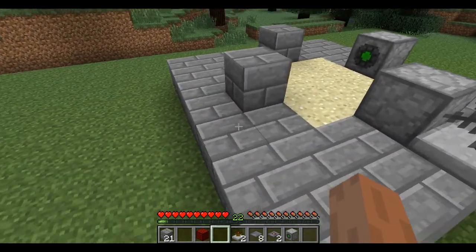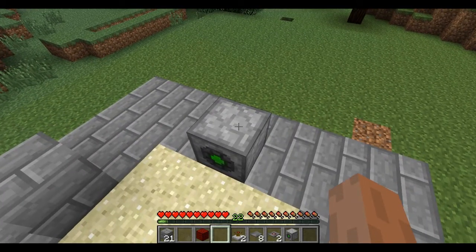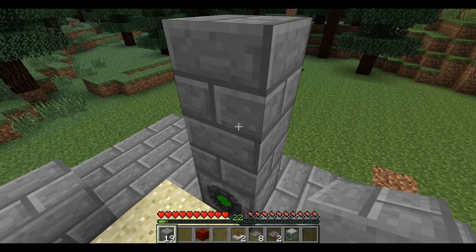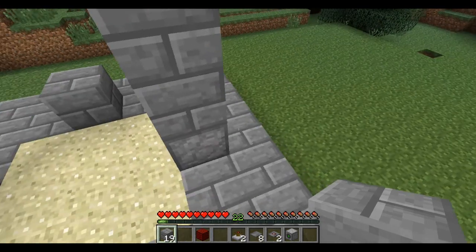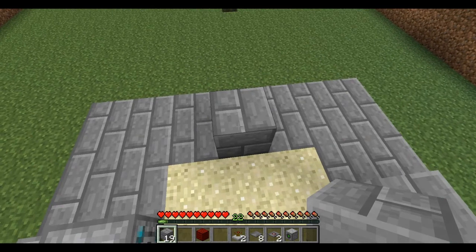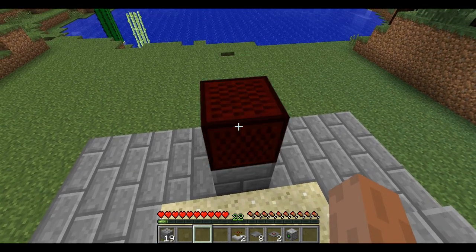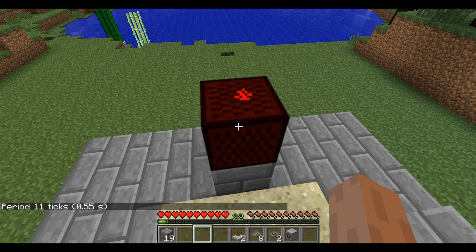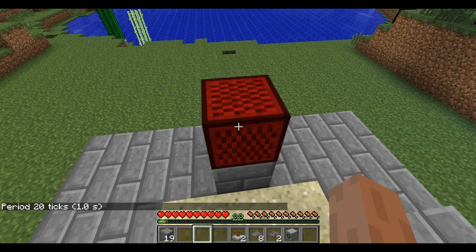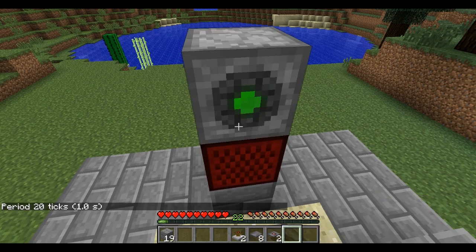On top of the harvester, place two blocks. On top of that block, place a redstone pulsar and bring it up to 20 ticks to equal one second. And then place a harvester on top of that.